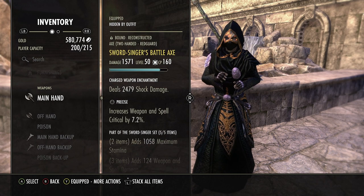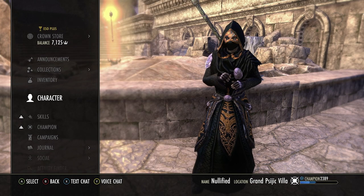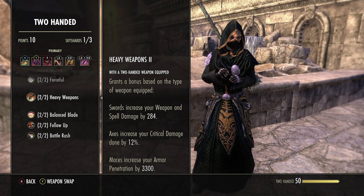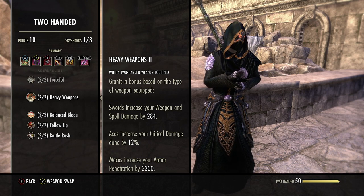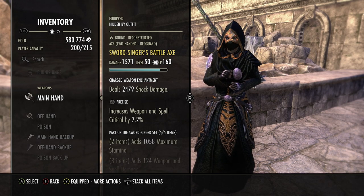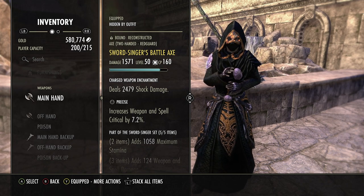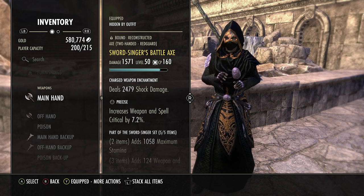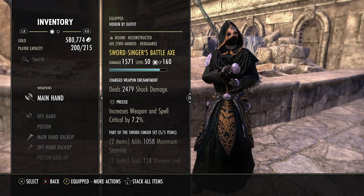For the front bar we run a Sword Singer battle axe, precise. The reason we run a battle axe is we benefit from the heavy weapons passive — the 2H axe increases your critical damage by 12%, which is so powerful, way better than 284 weapon and spell damage in my honest opinion. We run precise with a shock enchant. The reason we run precise is because the problem with the gank build is you're guaranteed to crit your dizzying swing, but you're not guaranteed to crit your onslaught right after that. Bumping up the crit more means we're going to crit more with our gank — and I like consistency over high numbers.